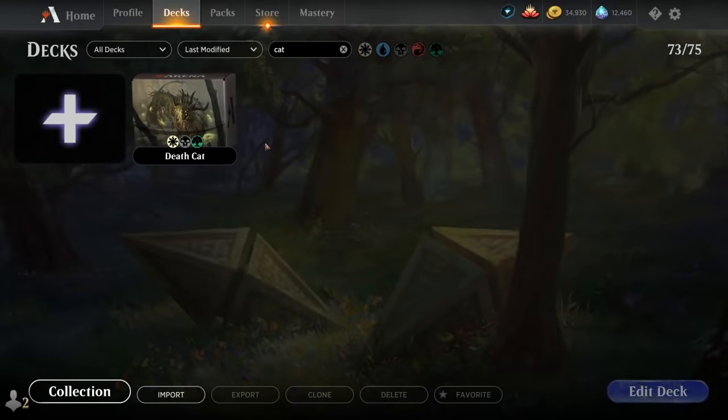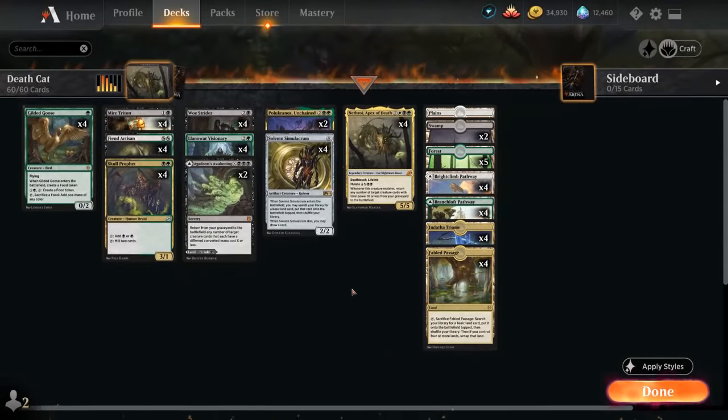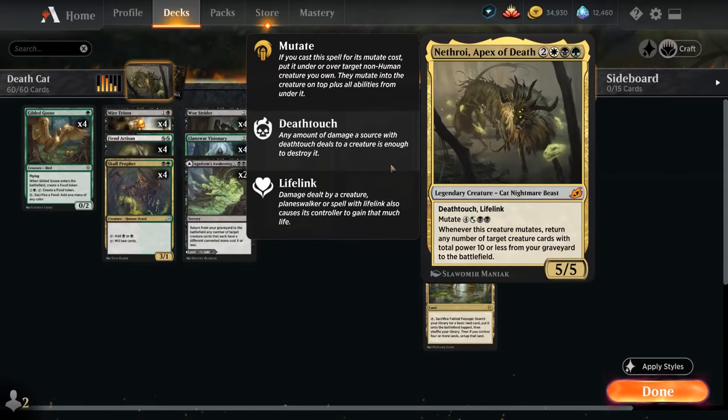Hello and welcome to another standard gameplay video. Today we're taking a look at an Abzan Reanimator deck as voted on by my supporters on Patreon, built around Nathroy, Apex of Death — the 5-mana 5/5 Legendary Cat Nightmare Beast with Death Touch and Life Link that can be mutated for 7 mana total. Whenever this creature mutates, return any number of target creature cards with total power 10 or less from our graveyard to the battlefield.